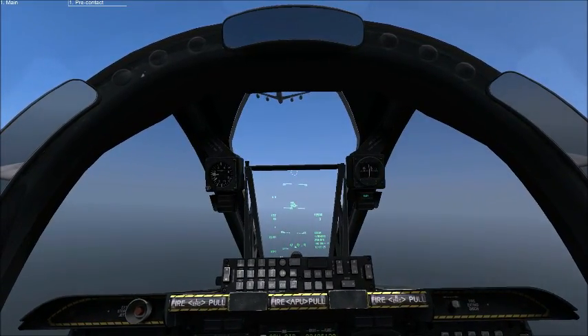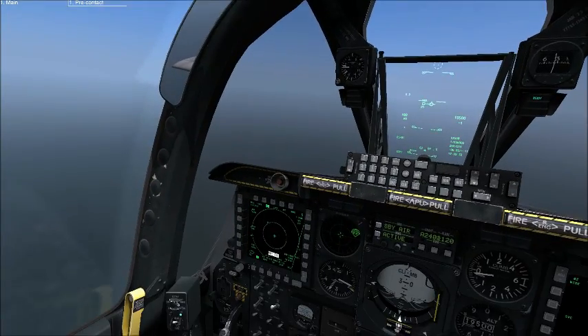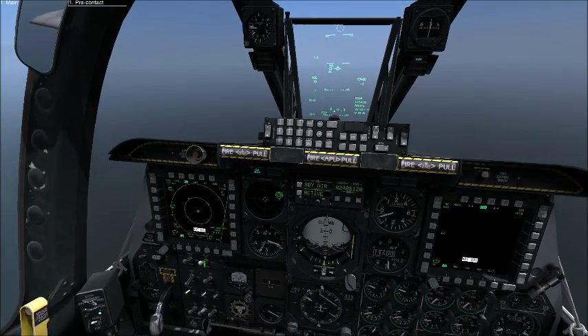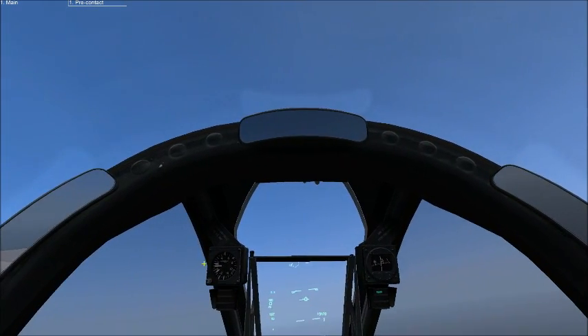Now below the left MFD you will see two switches for the master arm and the gun arm. You're going to switch those to arm and then what you're going to do is blow this piece of shit out of the motherfucking sky.